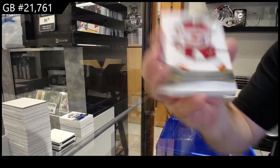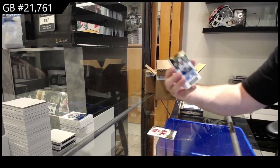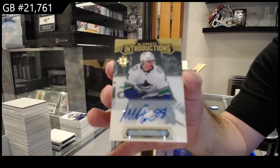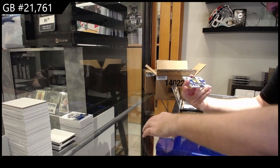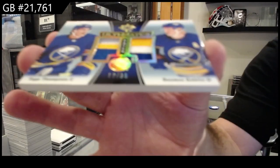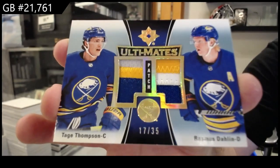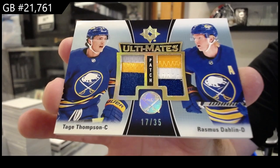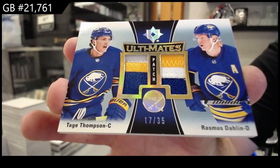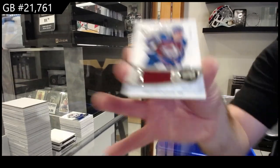We've got for Calgary 149 — Jonathan Huberto. We've got an Ultimate Introductions Autograph for Vancouver of Amen. Vancouver — this team is just murdering these breaks! Number to 35 Ultimates Dual Patch — Thompson, Darlene to 35. And we've got a 799 for the Avalanche of Olsen.